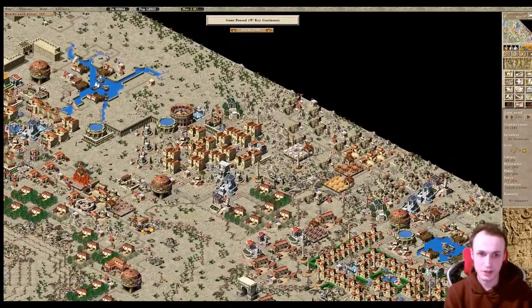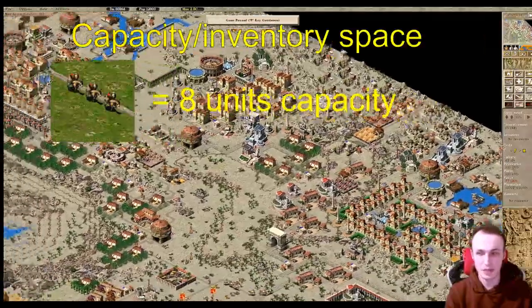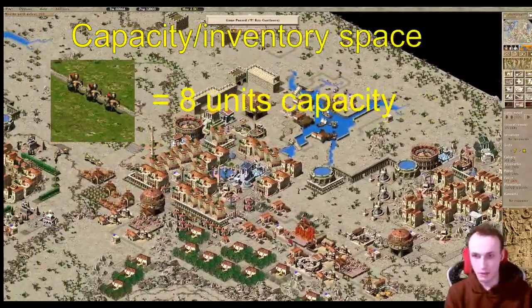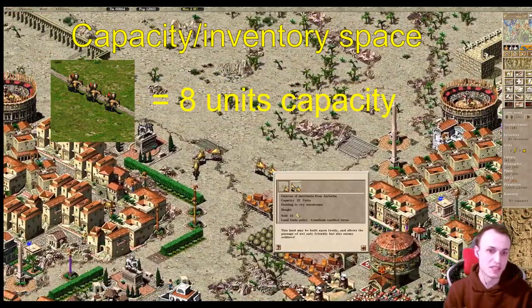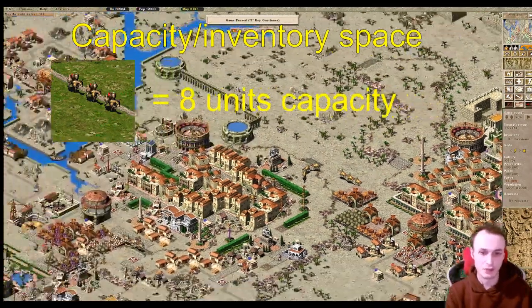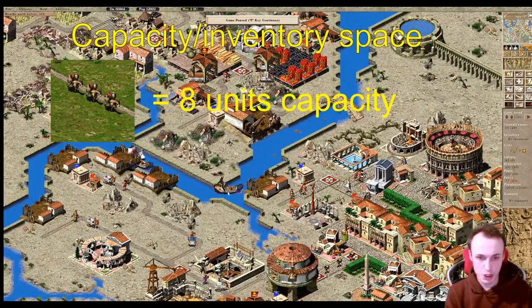The trade caravan itself has a capacity of eight units — a single caravan can buy eight units and also sell you eight units, then it needs to leave the map. You can see this one sold 12; that's because the trade buildings do affect it, which we'll look at later. For trade ships it's actually 12 units of goods that it can buy, which can be further boosted by a lighthouse.